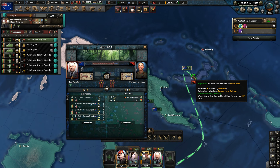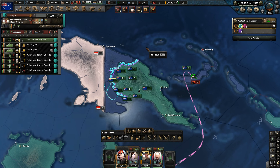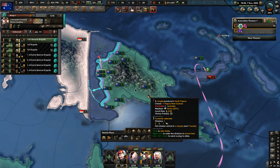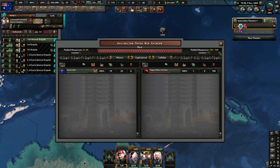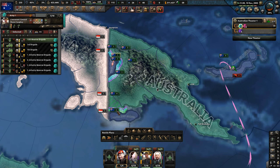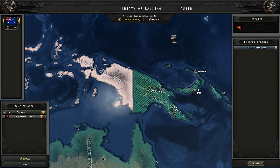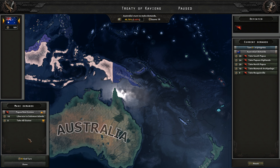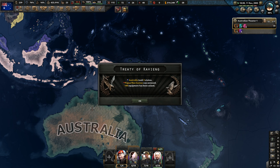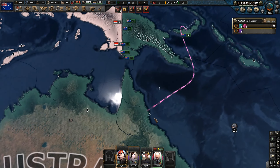We're actually struggling to get into their new capital now. We're pushing firmly into the jungle. We've knocked out 750 of them and haven't lost a single Australian. Now we're on the border of Indonesia, and they've capitulated. Nice — we've managed to seize a bunch of fuel, which is interesting, and heaps of rubber here. We're going to take all of Papua New Guinea under our control and rule it once again like we did in WW2.